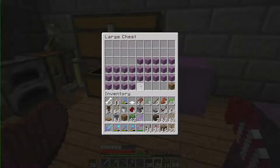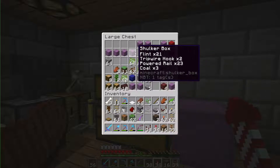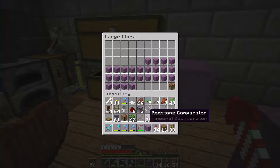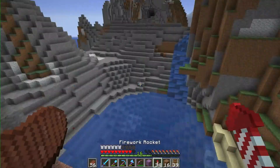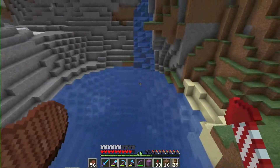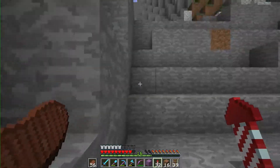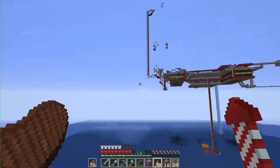There's a shulker box. If there are any empty ones up here - the shulker boxes in this chest I'm pretty sure are all full. Yeah, just use one of these. Oh, what happened there? This is, yeah, this isn't going to work. It's not going well, is it? There we go.